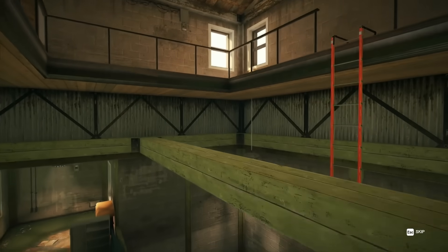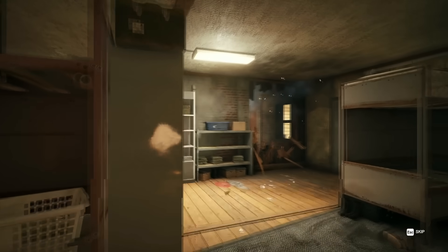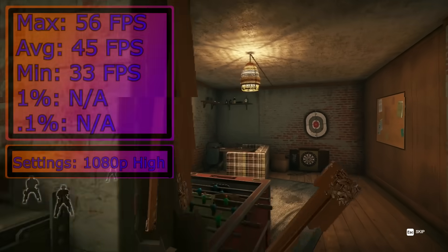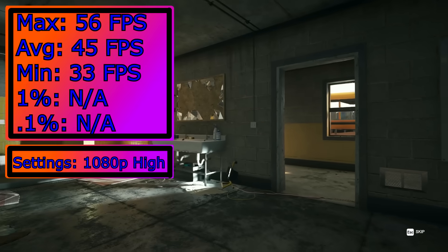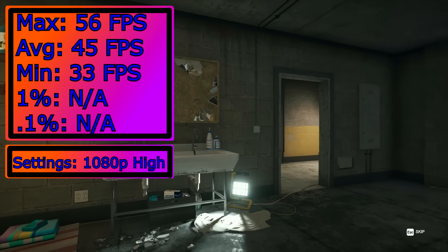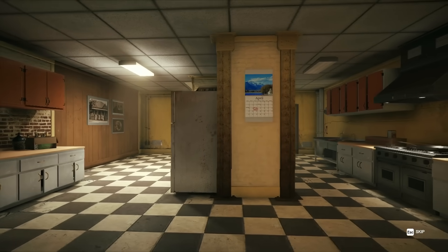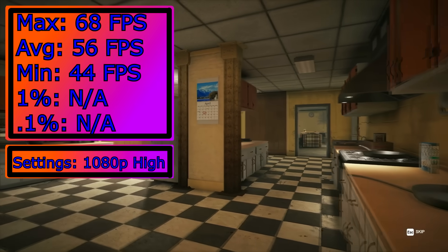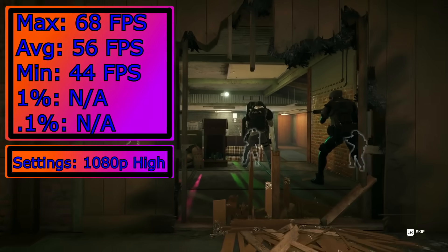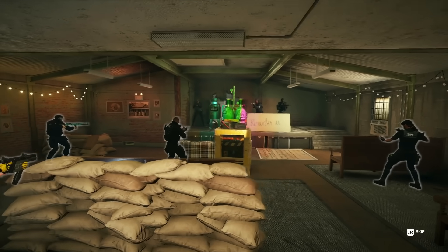Let's do Rainbow Six first, since while it isn't the most demanding AAA, I feel like someone who would want either of these GPUs might play it. The K2200 does fine considering how hard we are pushing it, but for once finally drops the bag, because the W5100 is pulling ahead here by a decent margin. It isn't a huge gap, but a gap nonetheless. Interesting.